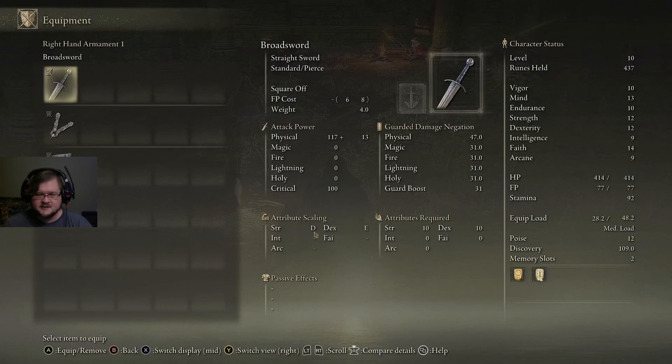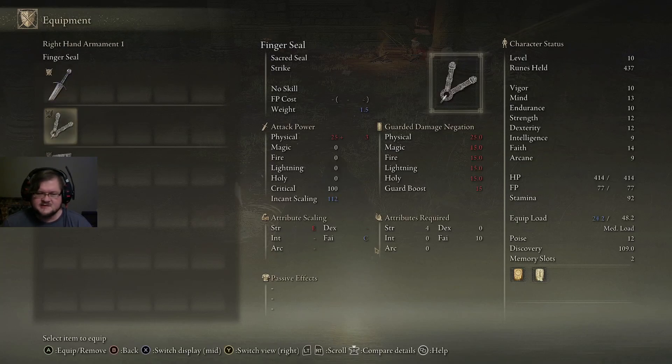There is a soft cap — I think it's around 40 — and then a hard cap somewhere thereafter. The soft cap is where you start to get less and less of a return. Then the hard cap is where you're getting like maybe one or two extra points of damage per extra point invested when you level up. Notice that the finger seal here has incant scaling — if this was a sorcery stat, that would be sorcery scaling.